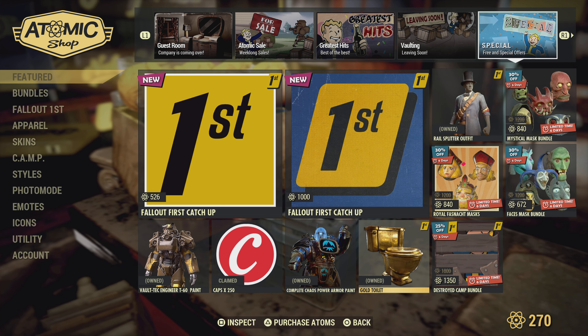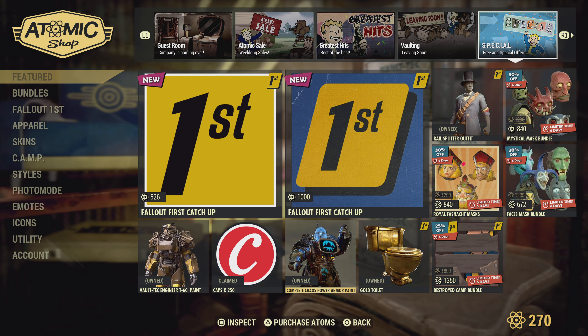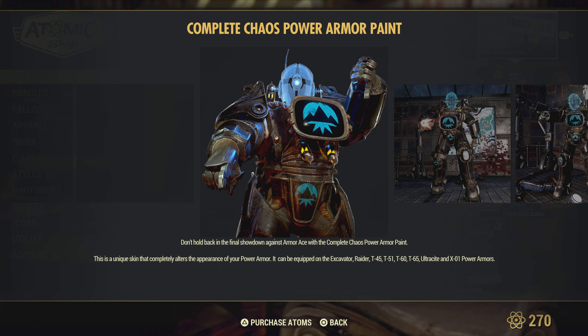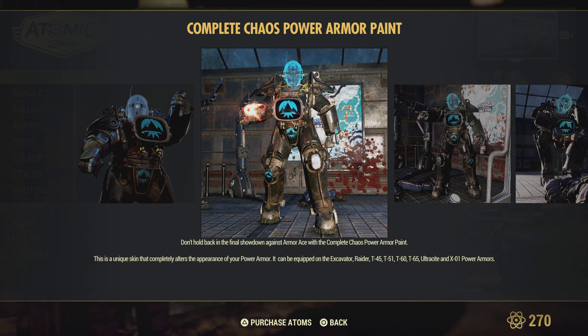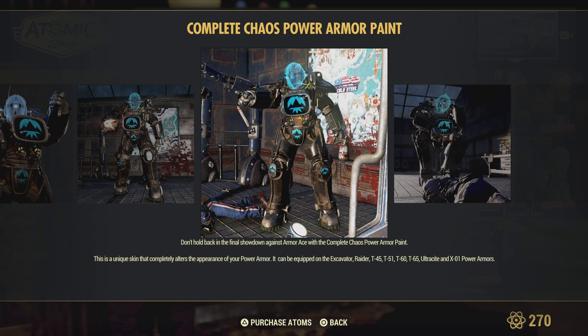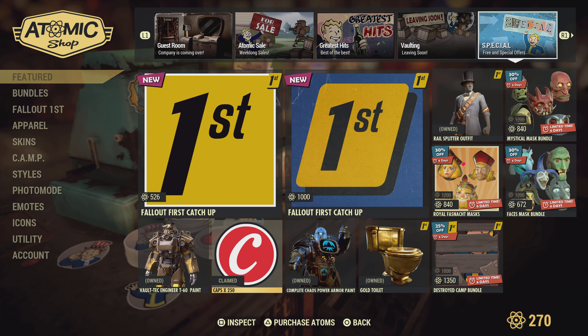We have a gold toilet — if you want to take a dump in style, this might be the purchase for you. We got the complete chaos power armor paint — very cool. I actually use the red version of this from a previous scoreboard, and a lot of people ask how I got my helmet. You can actually mix and match that helmet with other power armors, although you won't have a matching set for some perks, so just keep that in mind.